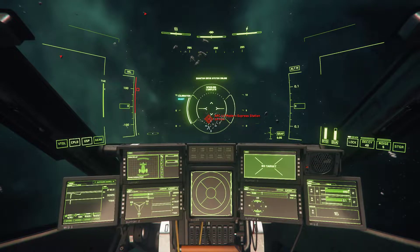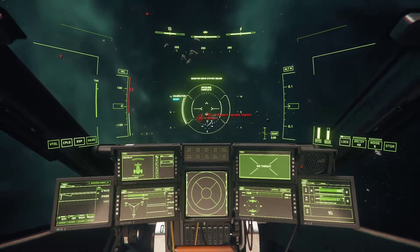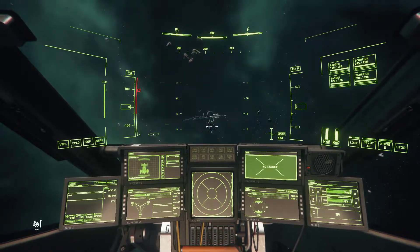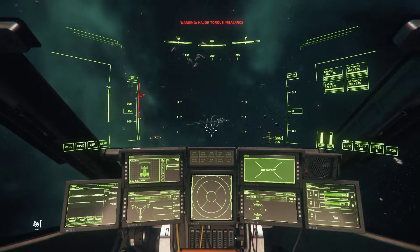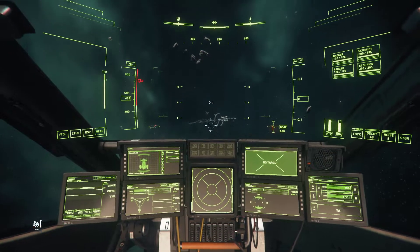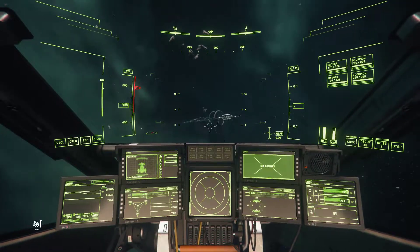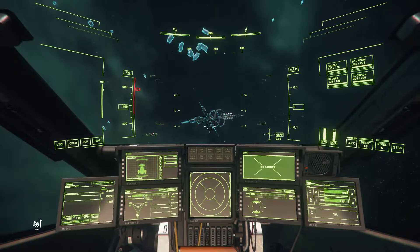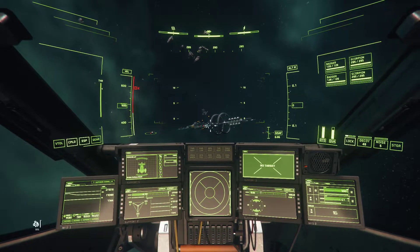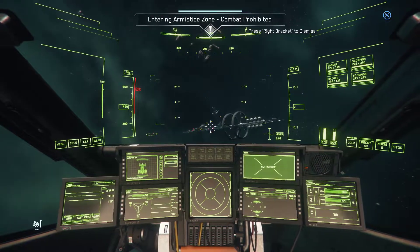Hey guys, welcome back. We're getting ready to check out the ARC L3, the new ArcCorp Modern Express station. I'm curious what it looks like and what it has inside. Some of the other stations were pretty small and pretty basic, but then again this is just the first wave — they might be adding more things later.